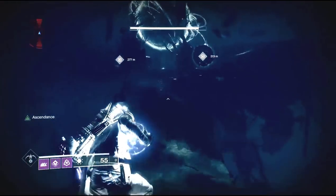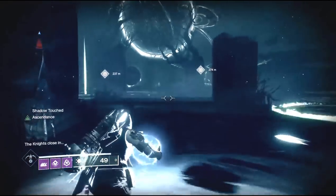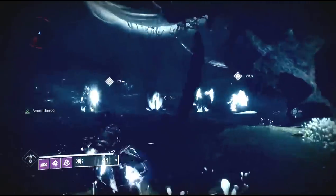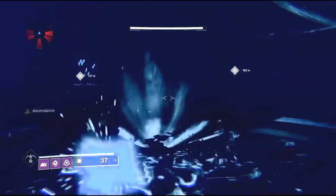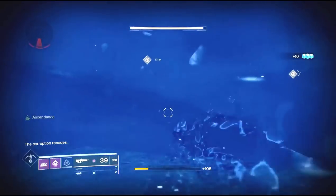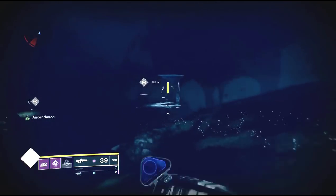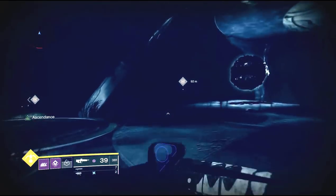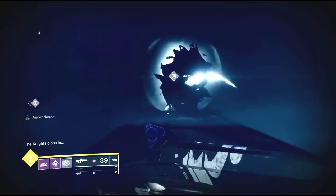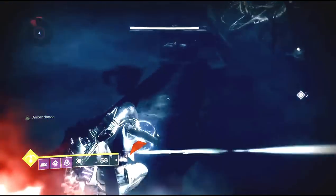There are going to be some cursed thrall, some taken phalanxes, and the three knights following you around. You don't need to worry about the edge — you can just jump over them and run by. When you get to the middle, all those phalanxes will be there, but as soon as you slam the orb it will take them out. The main thing to worry about is the blights as you're running — if you run into one you'll get shadow touched and lose your jumping ability, making it harder to get back.